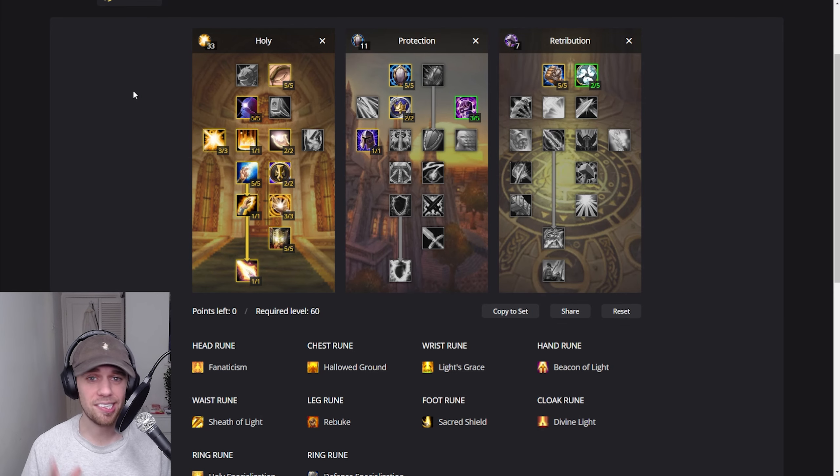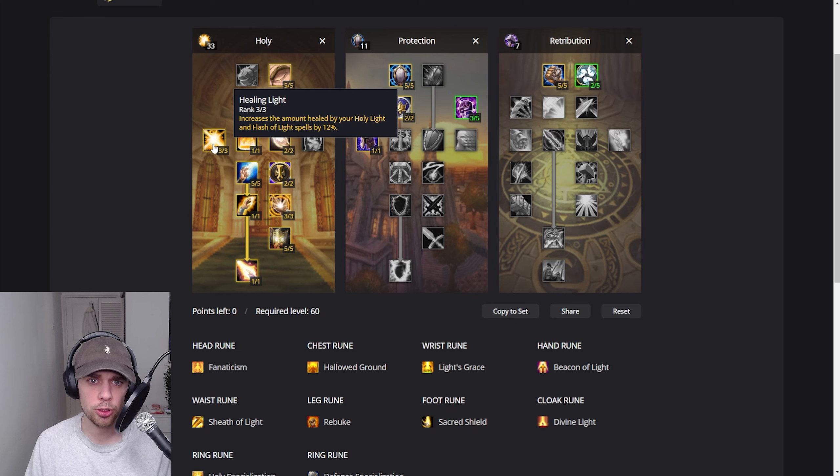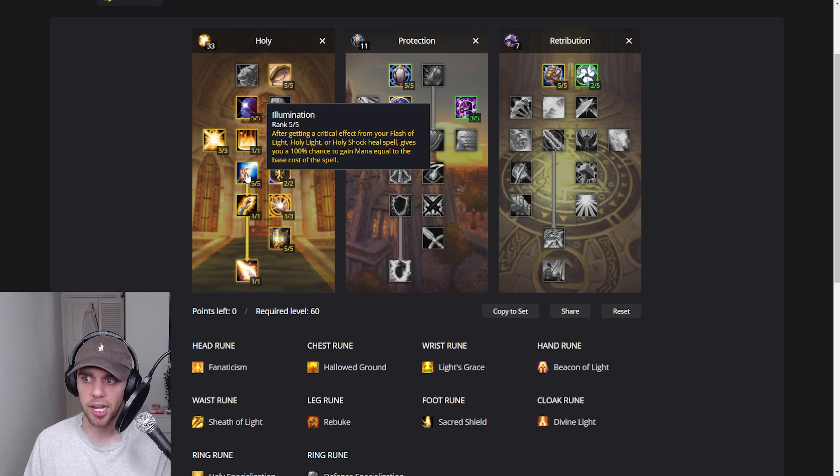It's no surprise that most of our talent points will be going into the Holy Tree. Starting off at the top left, we have Divine Intellect, increasing your intellect massively. We have Healing Light, massively improving the amount you actually heal with single target heals. Then we have Illumination — after getting a critical effect from your Flash of Light, Holy Light, or Holy Shock heal spells, you get a 100% chance to gain mana equal to the base cost of the spell.